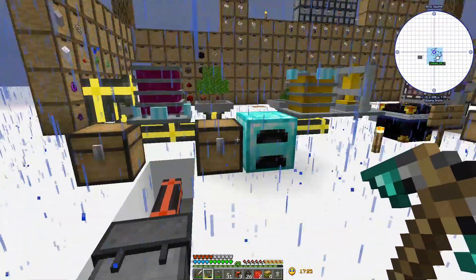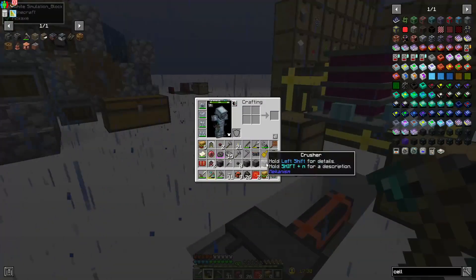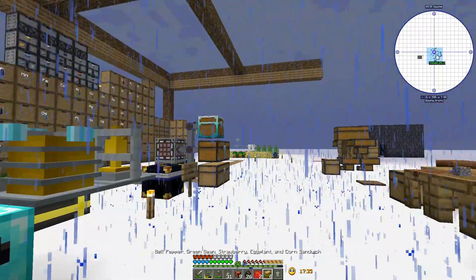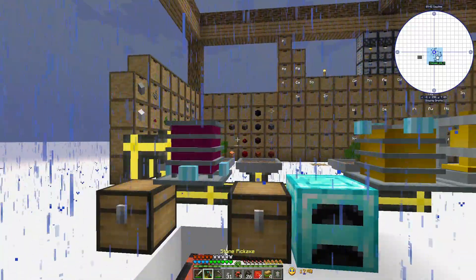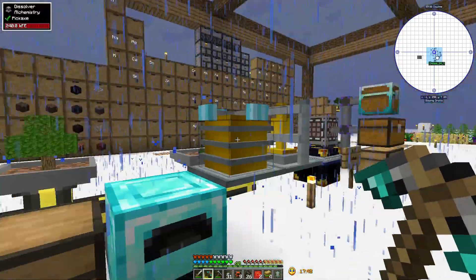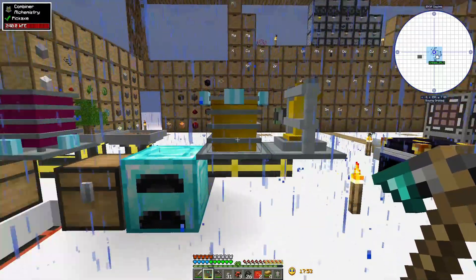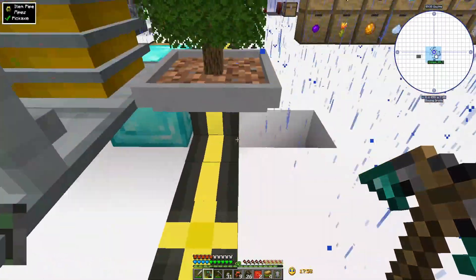I went to pick up the generators and they all broke as I picked them up. I don't know if that's a thing or whether I should have had silk touch when I did it. I don't think I should have, but it's cool. I'm going to need to make some more energy pipes. I'm going to move some of our chemistry stuff, but I don't want to waste the power in them, so I'll probably burn through the power first.